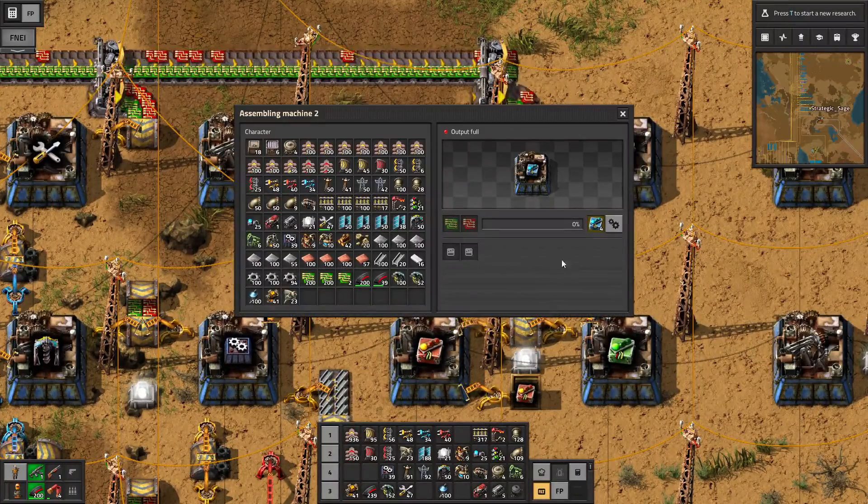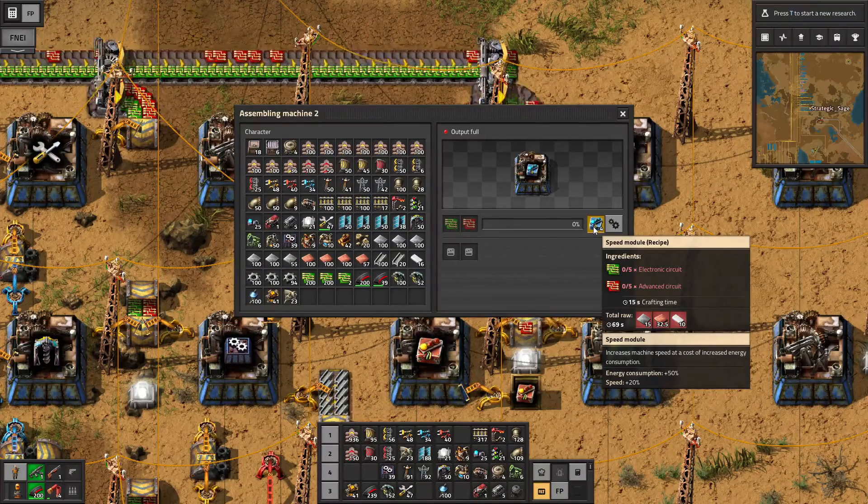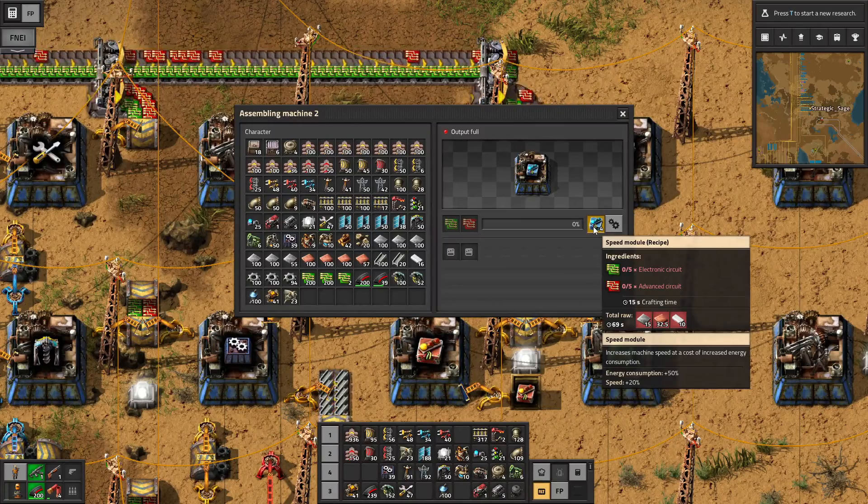Moving on to speed — the blue modules. These give us significantly increased energy consumption, but we also get additional speed, meaning more products out of a machine over time. A couple of popular uses: one is in oil pump jacks, because as the yield from a pump jack gradually dwindles, you can put speed modules in there to keep output high and avoid having to go find a whole other oil area and set up a bunch of new pump jacks.